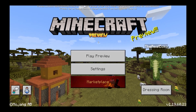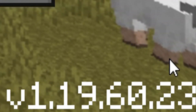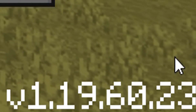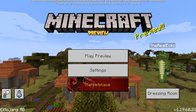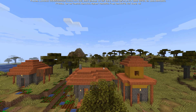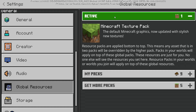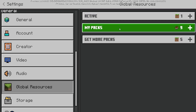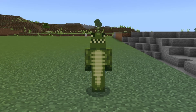This is Minecraft Pocket Edition, the Bedrock version, version 1.19.60.23. Today campfires have been nerfed. The reason why my background looks like the regular Minecraft preview with all this text is — if I go to Global Resources and tap on some packs, the game crashes.